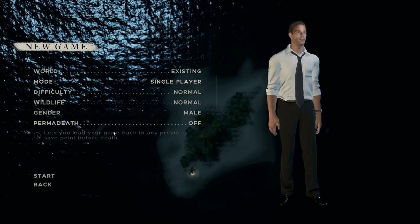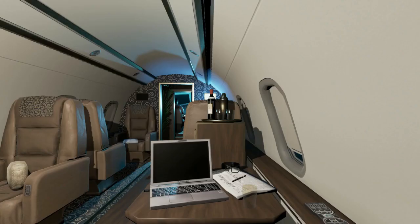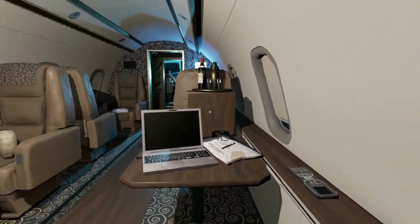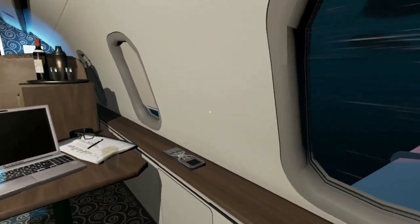You have some choices here. I'm just going to stick with the defaults, and as always we start off in the jet on our way somewhere in the Pacific in the middle of a storm. There's really nothing you can do at this point but go along for the ride. I seem to recall you used to be able to skip this somehow but it doesn't seem to let you do that anymore, so let's hang out and wait for the plane to crash.